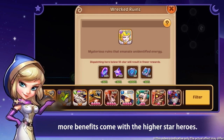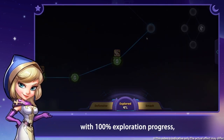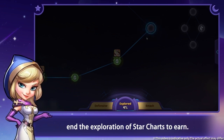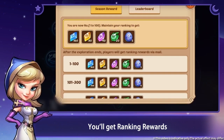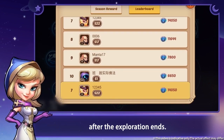More benefits come with higher-star heroes. When you complete a sector with a hundred percent exploration progress and complete the exploration of star charts, you'll gain record rewards according to the exploration points you get after the exploration ends.